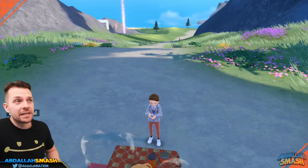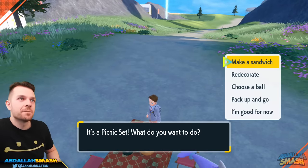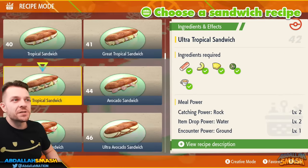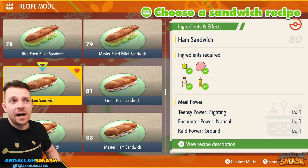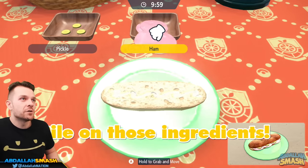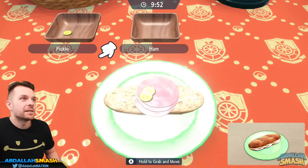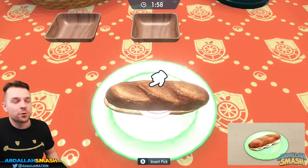To get more Chansey spawns, make a picnic with a level one or level two normal Encounter Power — it honestly doesn't matter. Use the Ham Sandwich recipe from the sandwich guy in Medali. It's very simple — Encounter Power Normal with basic ingredients. All you have to do is put three slices of ham, then grab your pickles. Spam the A button for the bun and the pick, and you're all set in less than 10 seconds.